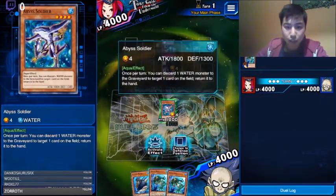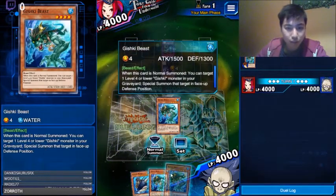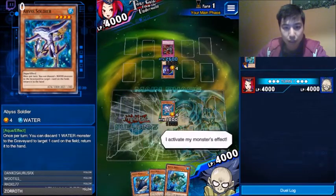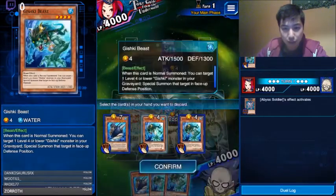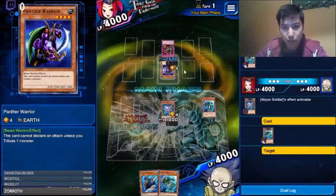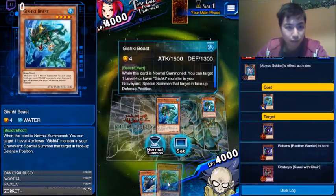So we have to do this to summon it to the hand. You can't target one. Activate this. Return this. This is easy enough when there's a normal summon.